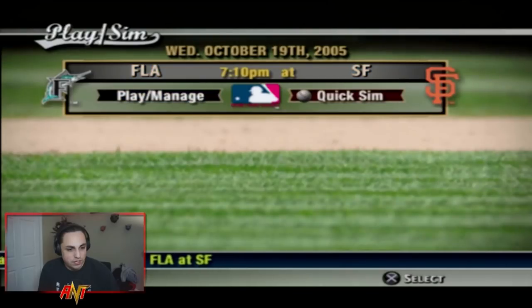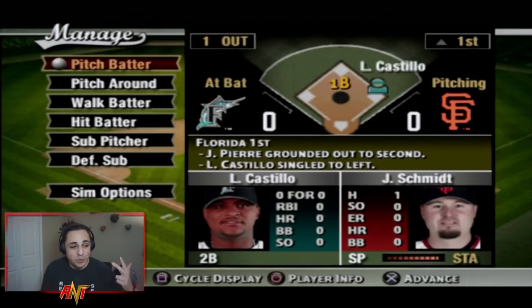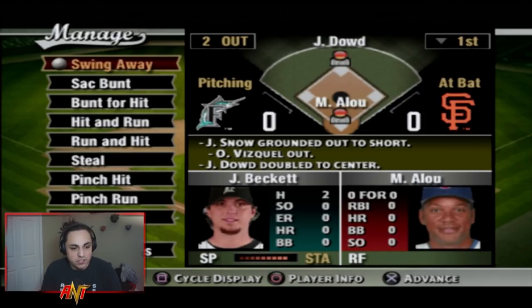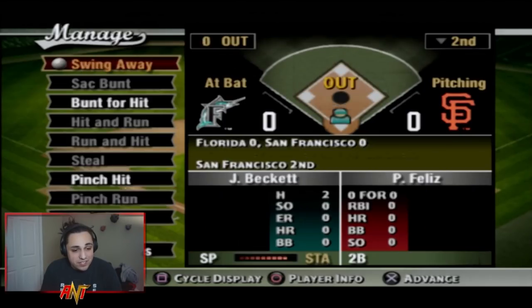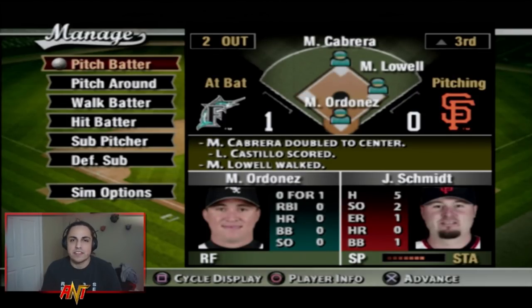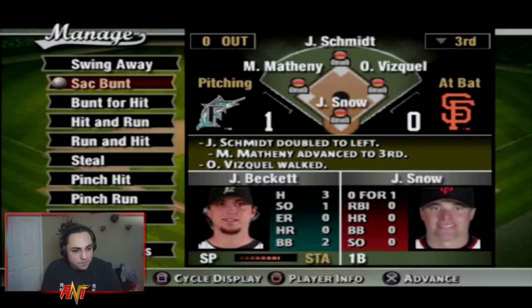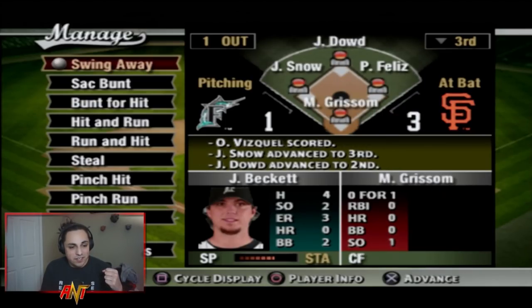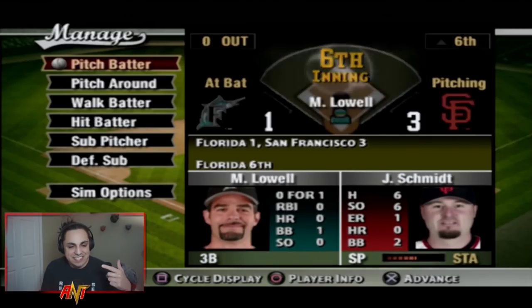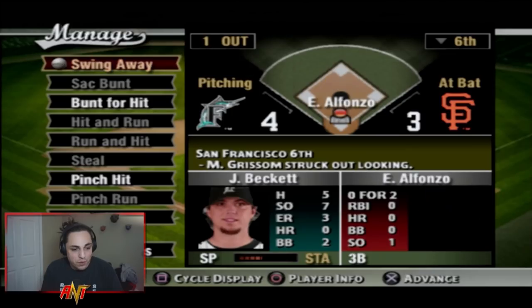We're managing the elimination game. Juan Pierre, Luis Castillo, a young Miguel Cabrera — and Josh Beckett is on the mound for the Marlins. John Dowd hits a double. Magglio Ordonez is on this team too. We're down 1-0, but with no outs we take the lead 2-1, then 3-1. Going into the sixth it's a 3-1 ball game, then it tightens to 4-3.